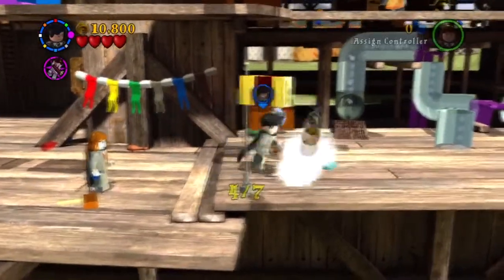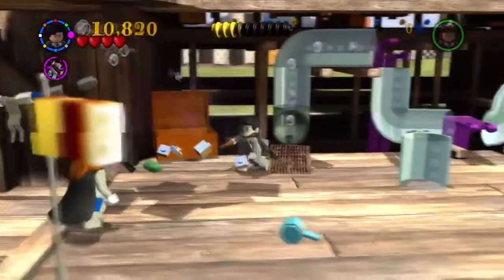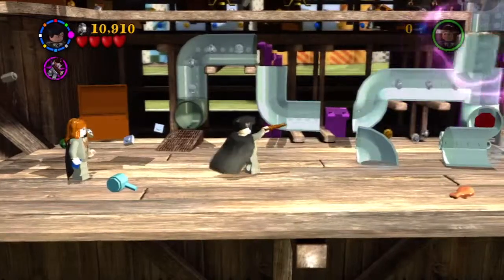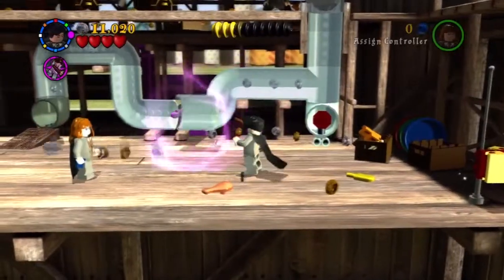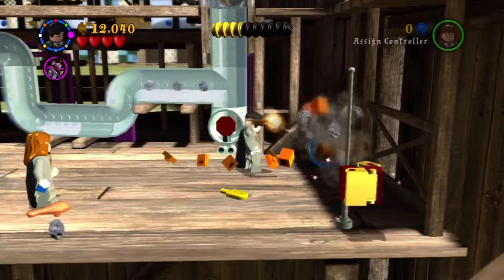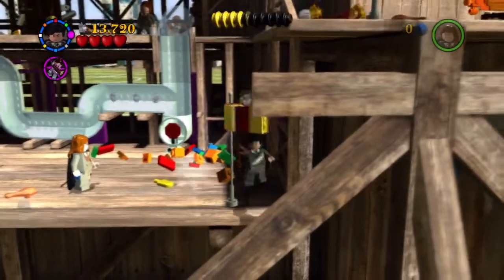You need to get all these Gryffindor flags up and you will get the Gryffindor Housecrest. Inside this chest is a character, and that is Fred Quidditch. Now we've got one out of three characters in this level. There's no more characters to get just down here, so we need to find them a little bit later.